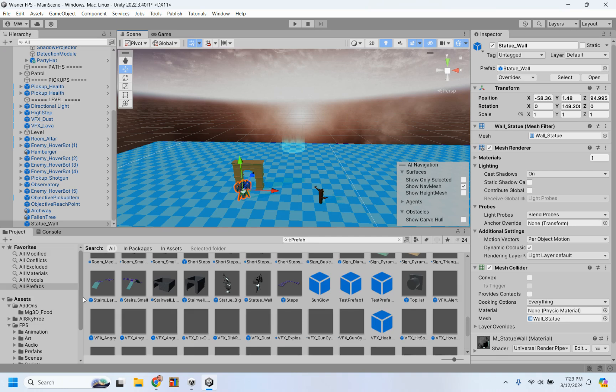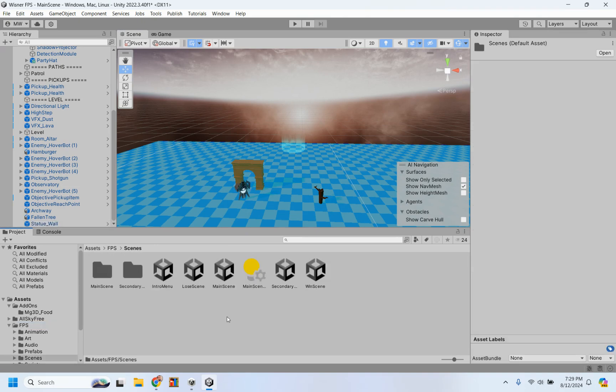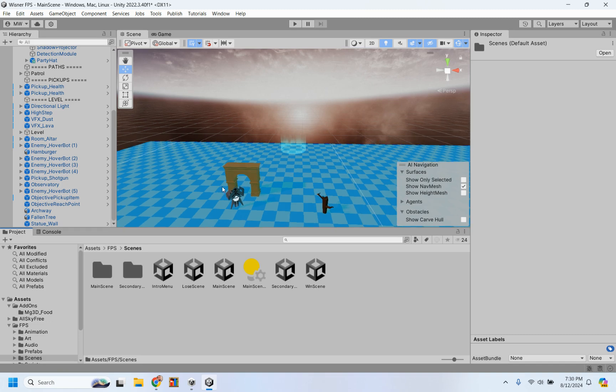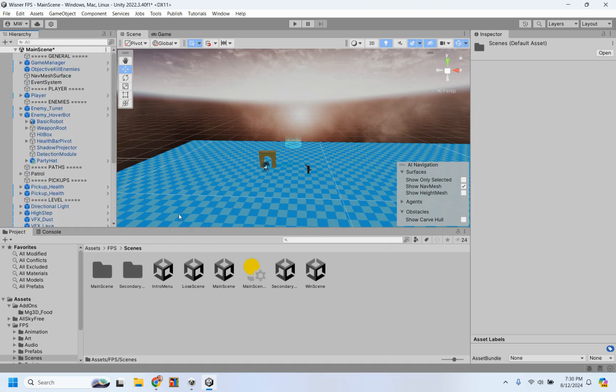The last thing I wanted to show you is the intro, the end, and the win screens. In the project tab, go to FPS and then go to scenes. The main scene is the game you are in right now. The intro menu is the title page. The lose scene is what you see when you lose, and the win scene is what you see when you win.